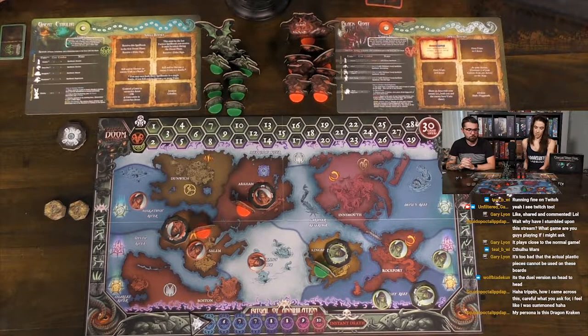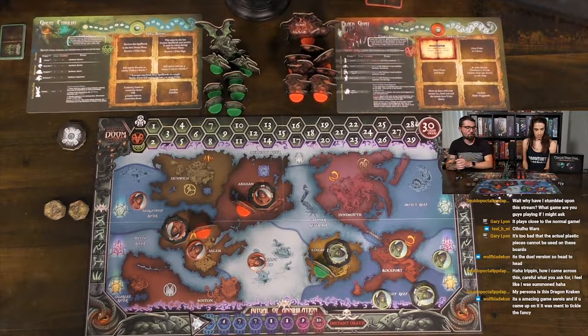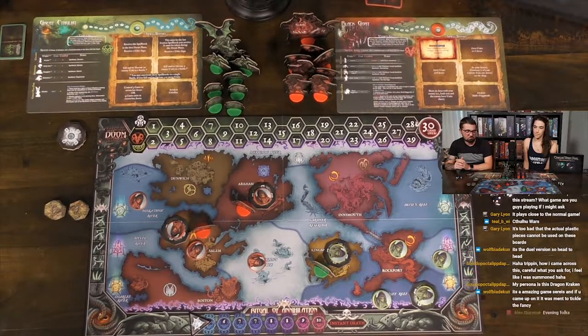Moving to the gather power phase — how many cultists do you have? Give yourself one point for each one. Callie has six; Caleb also has six. How many controlled gates? Two each. You get two power for each gate, so that's six from cultists and four from gates — ten points total. Determining first player: whoever has the most power goes first. Since it's a tie, Caleb stays first.